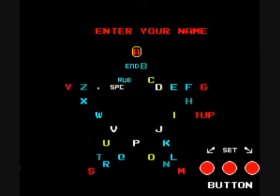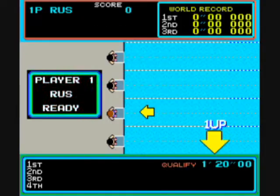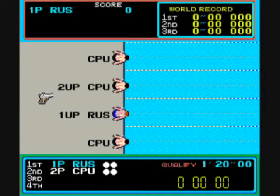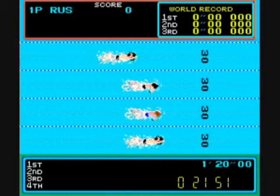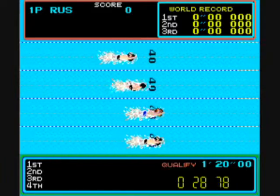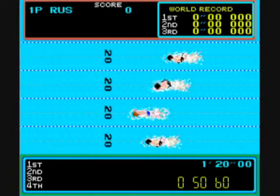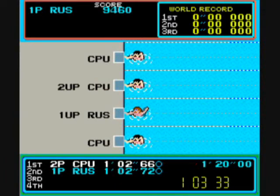We'll get started. I'll put in my initials — one of those rare games where you have to put in your initials first. We'll start with freestyle swimming, and this is easy. When the gun goes off, start bashing the run buttons to build up speed. Every one and a half seconds or so, he'll surface for a breath, and you press the up button to make him catch a breath. Just anticipate it and hit it immediately when it says breath, and you'll easily beat this stage.